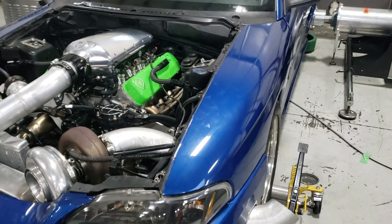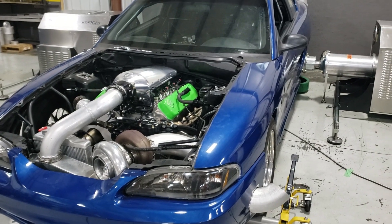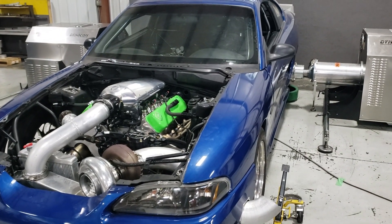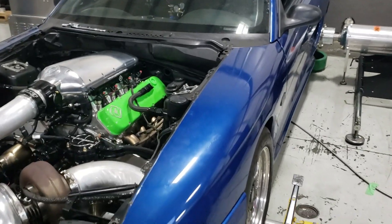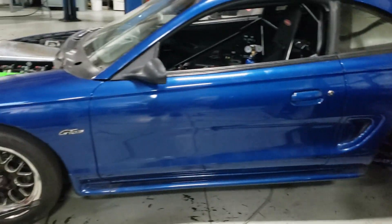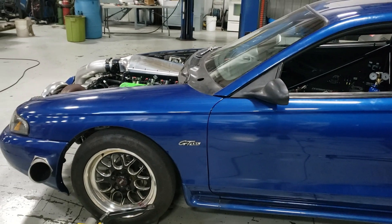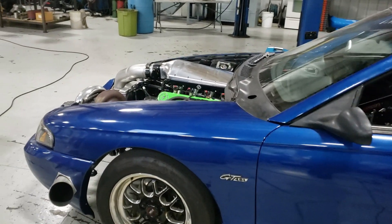What we're gonna do is make a pass on it. He usually leaves in second gear, so we're gonna do it just like he does at the track or on the street — leaving in second gear off the two-step and running it through into high gear. We'll put the camera down, make that pull, and show you all the numbers.